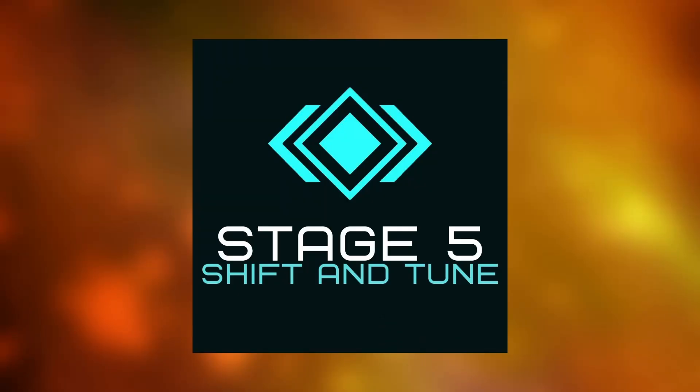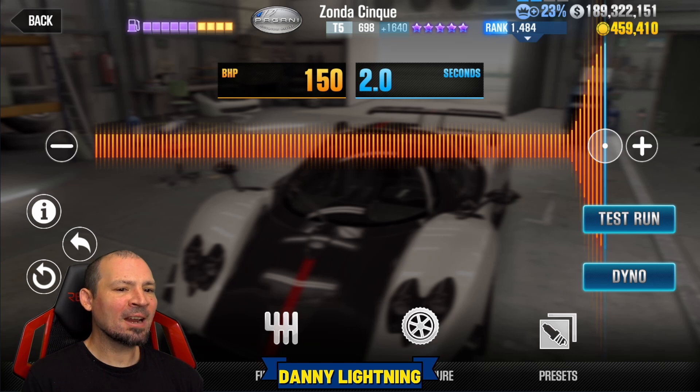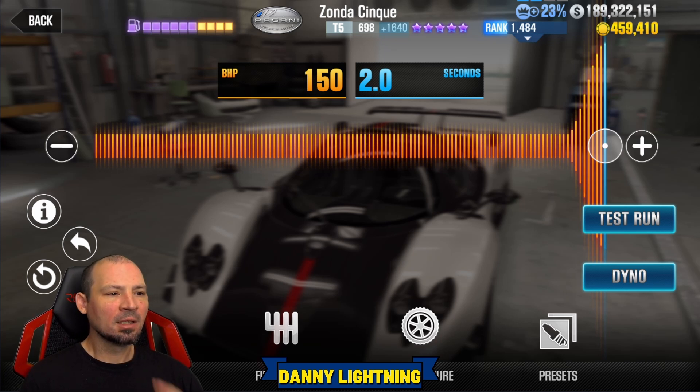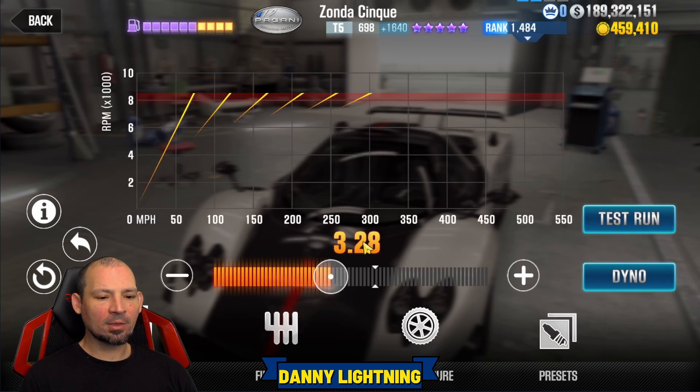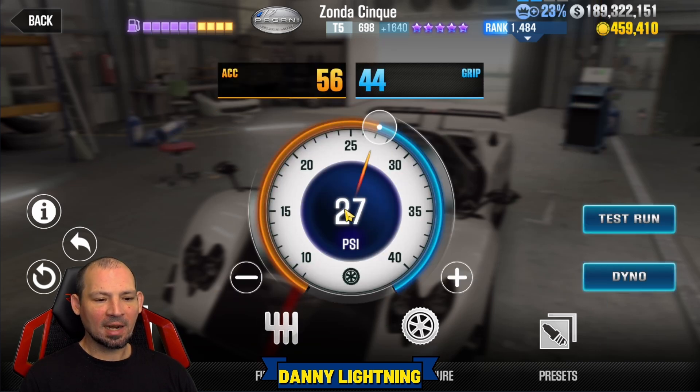Let's go ahead and see what we can do with this car on stage 5. If you set the car to all stage 5 parts, I'm going to show you how to tune it and drive it — and we're actually going to use the same exact shift pattern as we did on stage 6. Nitrous all the way over to the right on stage 5. Final drive at 3.28, tire pressure at 27 psi, and you've got 56 and 44 over here.